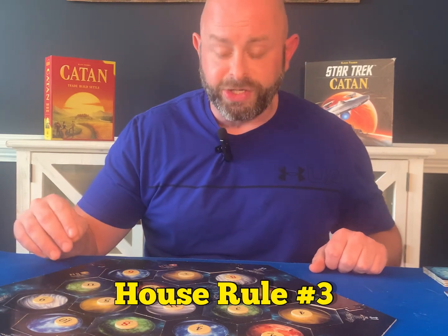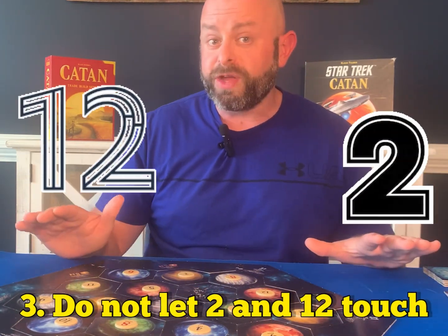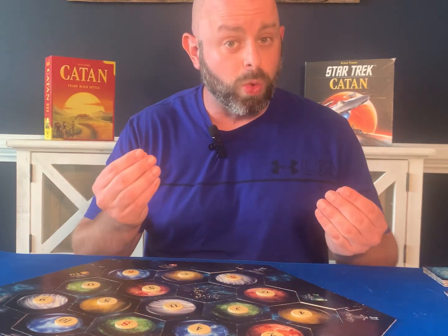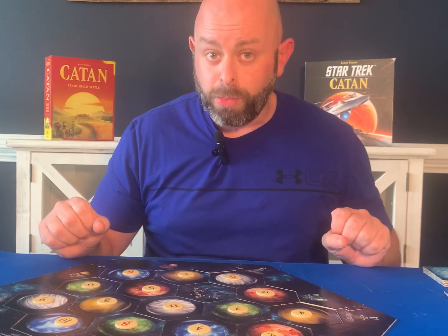House rule number three: whenever you're setting up the numbers, 2 and 12 cannot touch. The rules officially state that 6 and 8 cannot touch. We also apply the rule that 2 and 12 cannot touch because, again, it balances advantage versus disadvantage and makes the game a little more smooth.